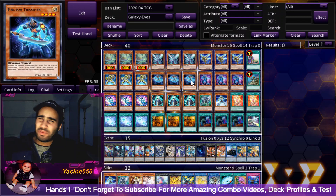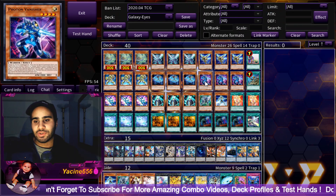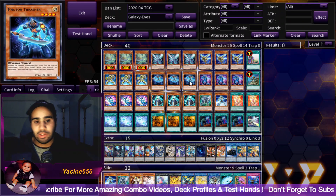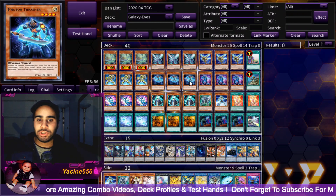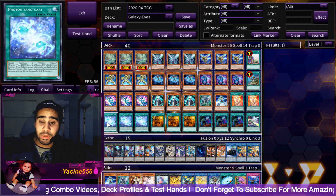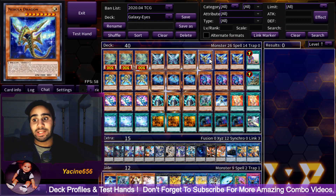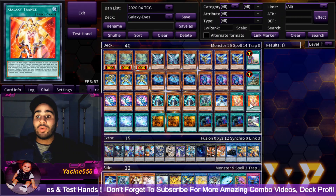Three Thrasher — I really want to be able to summon multiple monsters on the field. Photon Vanisher has a summoning condition where you can only summon it if you control a Photon or Galaxy monster, so if you can get that special summon for free it's all the better. It also allows you to make rank 4s, which is very interesting. I also really didn't want to play the Dangers because many cards lock you on Light summons only — for example, Photon Sanctuary — or on Light and Dark dragons. Galaxy Trance locks you on Galaxy and Photon monsters the turn you activate it.